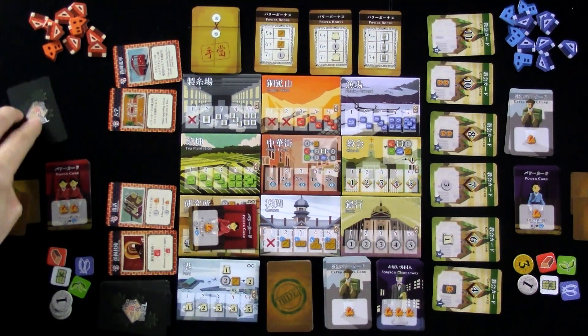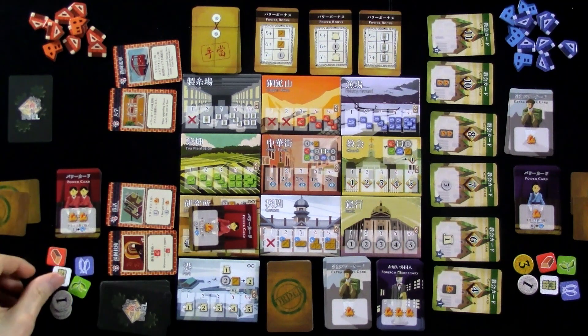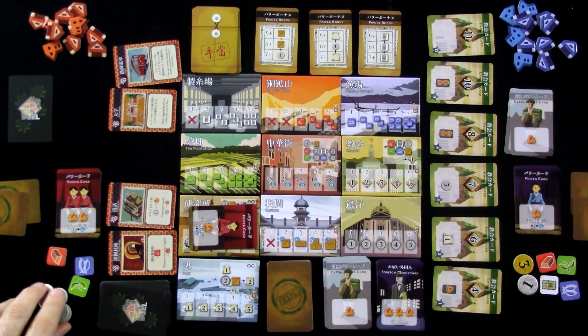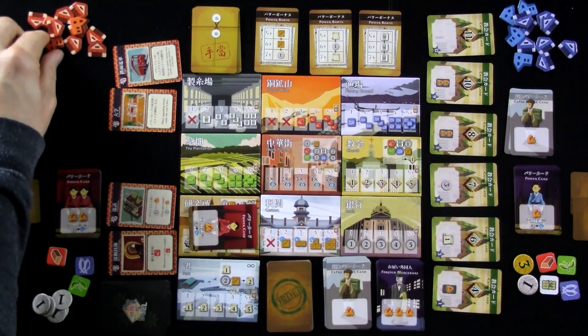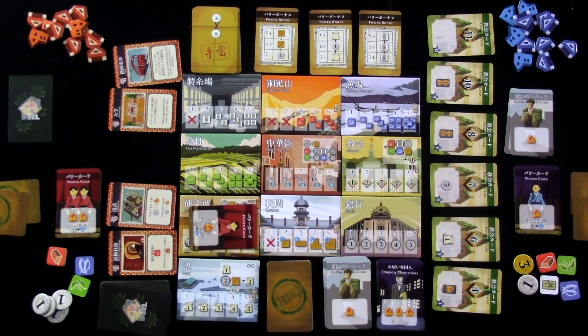I'll just flip this over to indicate it's used — I only get it once per round, and I'll get it back in the second, third, and fourth rounds. I'm going to spend that silk and get two more yen. I now have more than enough money to build a trade house, which is something I'm definitely going to want to do. So that was my whole turn. I did the area action step, skipped the power bonus and shop building, and did one free action using tech I'd just gotten.